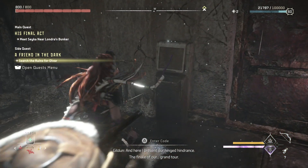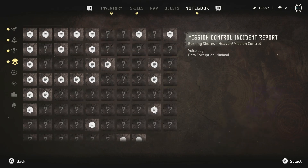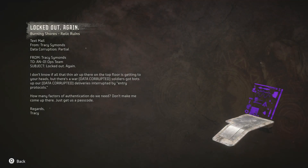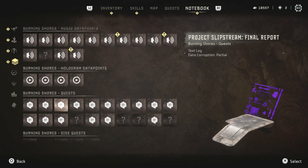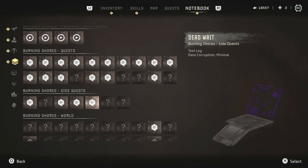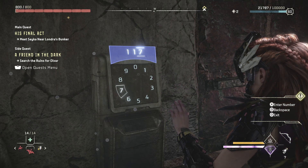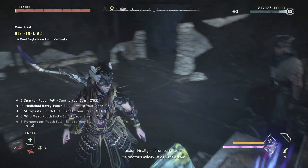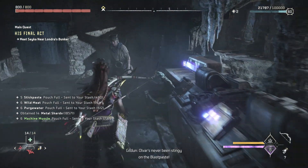And here I present our hinged hindrance — the finale of our grand tour. What did he say his birthday was? January 17th. Don't make me run all the way back up there. Yeah! So it's close to the end — finally in! Crumbling stone, malodorous mildew — a Delver's dream. It's like someone tried to blast into that room across the way. Olvar's never been stingy on the blast paste.